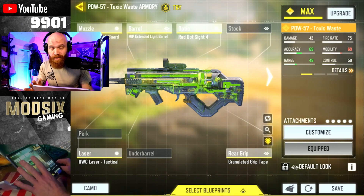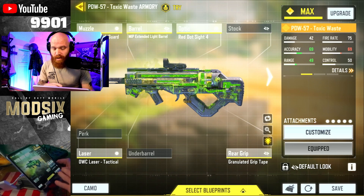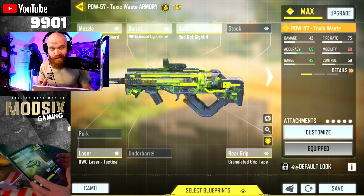Here's the PDW loadout we're using: flash guard, extended light barrel, red dot sight 4. The only reason for that is because I'm working on the kills for that blue dot — I still don't have it. OWC tack laser and the granulated grip tape.